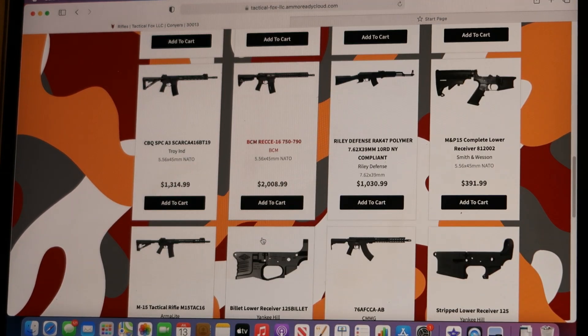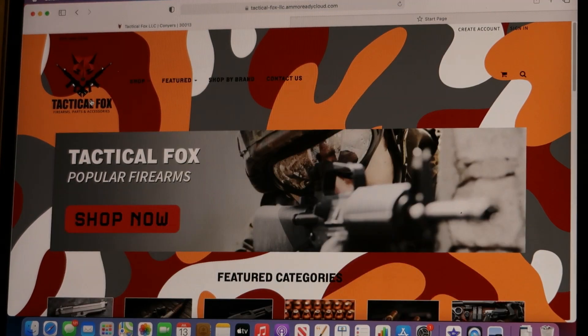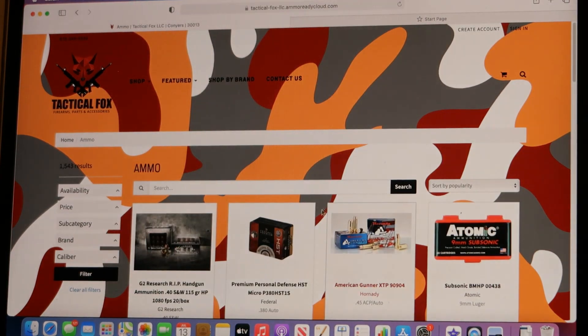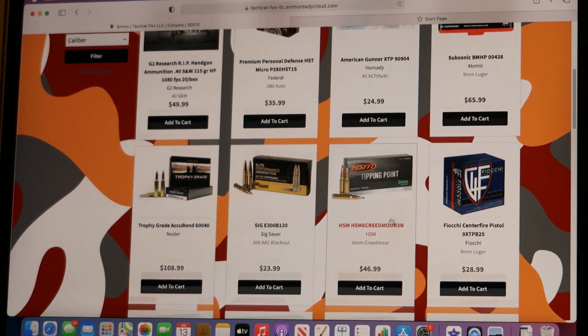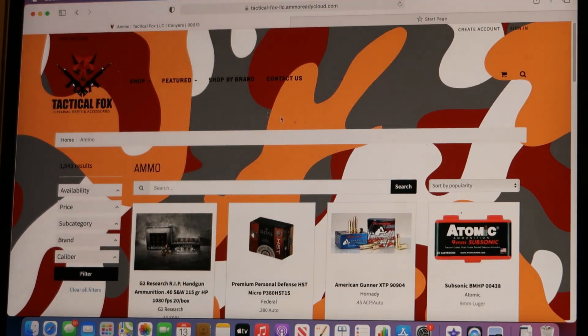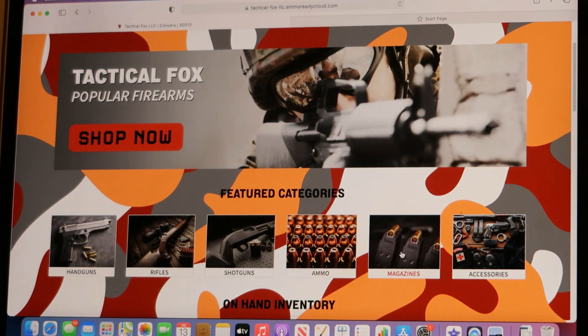Whatever you're looking for, it's over there. Let's move on - let's go to ammo. They even have ammo. You got the RIPs everybody's been looking for. You have your nines of course, .45, you got your green tips, shotgun shells. Let's go to the magazines.